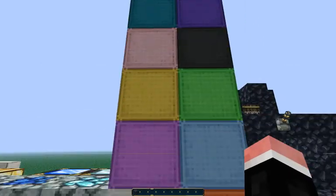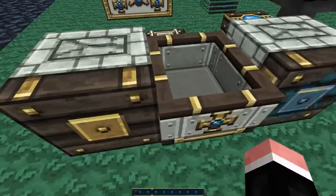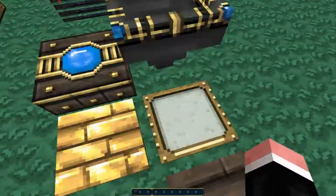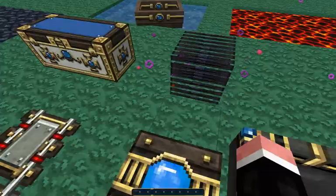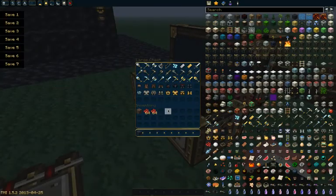All the different types of wool. A minecart. Piston, sticky piston. All the different types of pressure plates. Hopper. An ender chest, which is glitching out — I don't know why; I've installed everything right.